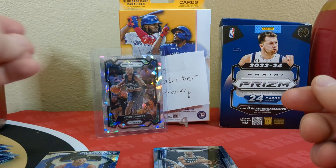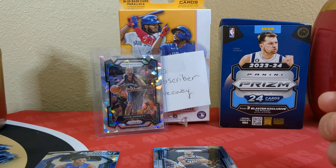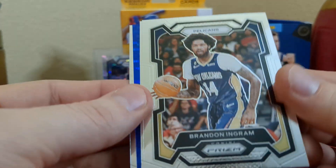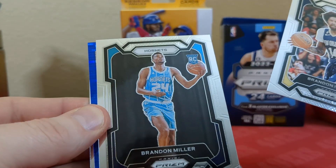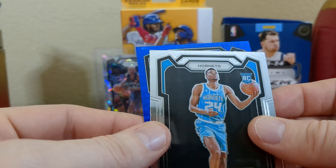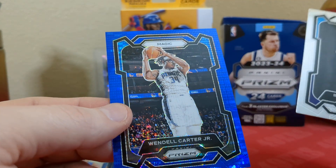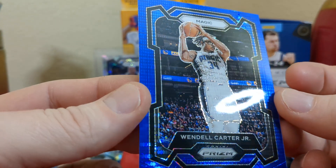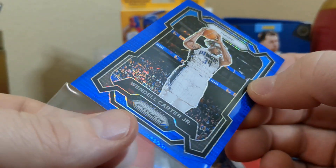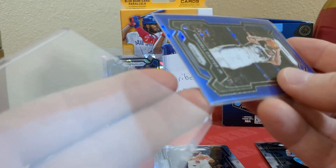If you guys are wondering where I get my penny sleeves, top loaders, and magnetics — I get them from collectiblesupplies.com, go check them out. They sponsor me and send me stuff every couple months, but when I run out early I always go buy some — buying in bulk. We got a blue seismic in here! Leading off we got Brandon Ingram, got a rookie of Brandon Miller, behind we got Andre Drummond, and Wendell Carter Jr. That seismic looks like a pulsar to me — it's numbered to 99, six of 99. Nice hit right there — it's a blue seismic.